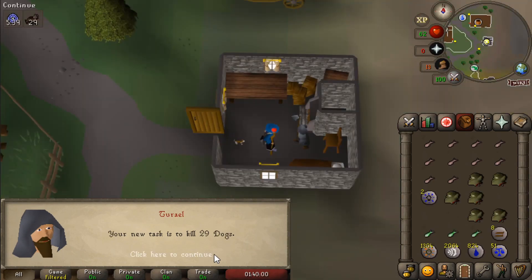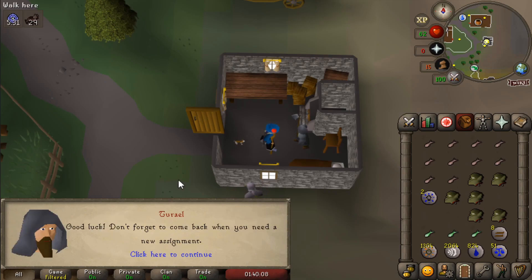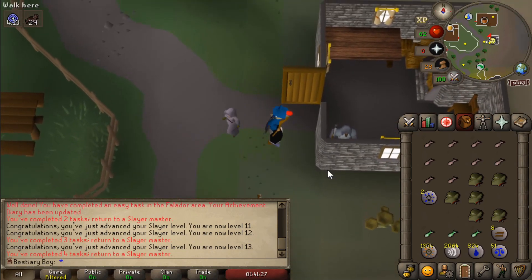29 dogs. Wait, is that bad? I haven't killed any dogs yet. Yep, I have been stopped in my tracks — I can't kill dogs. Therefore I am now done with combat bracket 12. I thought that might happen. We had a good run. I got up to 13 slayer.